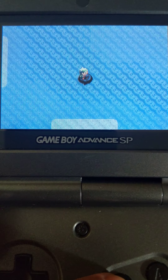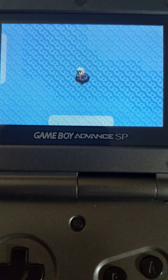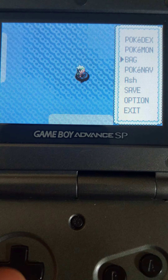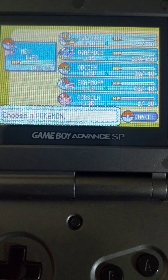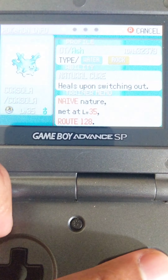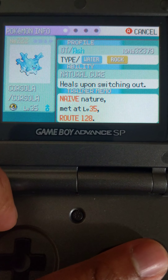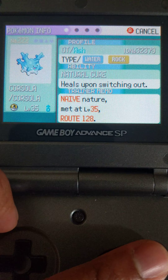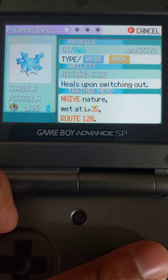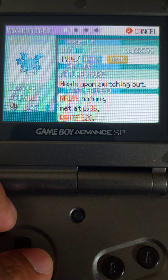And you get to see a before and after. The before: nice and pink, like Kirby, if you ever played that game. Here's the shiny — love that blue, really love that blue. Hit the nickname thing, but not writing anything in there.